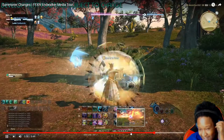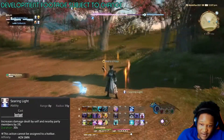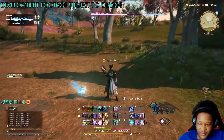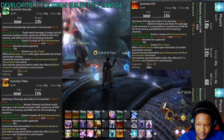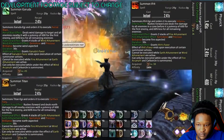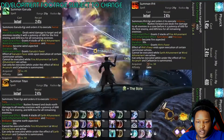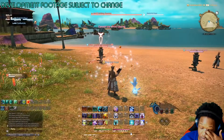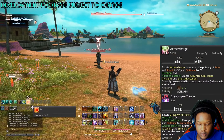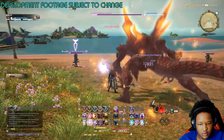Summoner is my favorite ranged DPS and Ninja is my favorite melee DPS. I think I got it all. There's also a funny little tidbit: when you're below level 90, you summon Ifrit, Garuda, and Aegis instead, so the little chicken nugget will come out and do a little rock attack and disappear. Still can't believe we get to use Titan! And when you're even lower than that, you have different versions of some spells — without Bahamut, you have Dreadwind Trance, and before even that, you get Aether Charge and Carbuncle summons. Summoner's gonna be very interesting at every level.